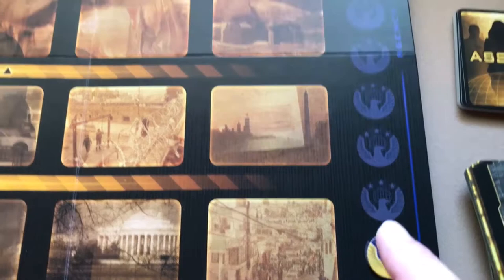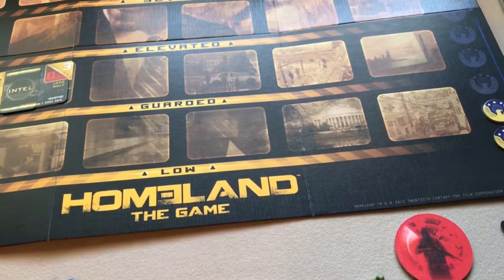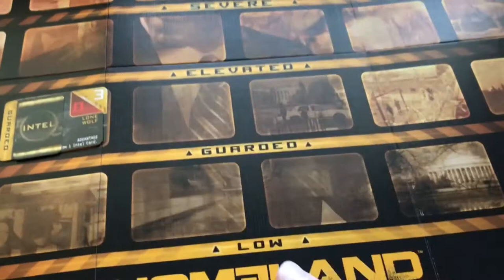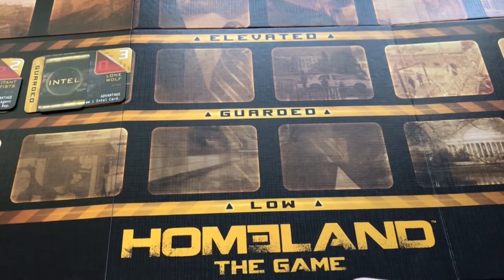If instead the agency progress track fills up, the terrorists lose and you determine which players won. The terrorist mole could still possibly win, but first everyone gets a chance to accuse who they think is the mole. All players take a case lead card from each other player. If you want to accuse someone, you play their card face down; if you're unsure, you play your own card. All cards are revealed simultaneously, and if the mole receives any accusations at all, they lose.